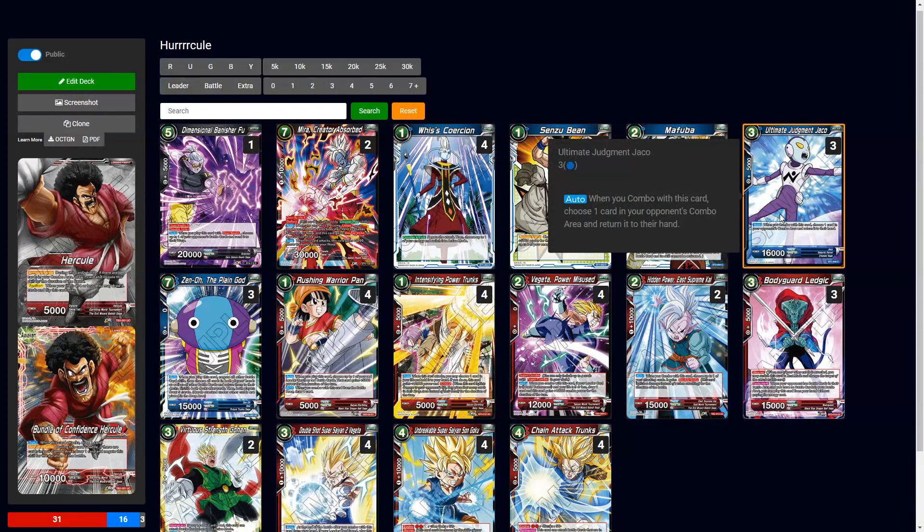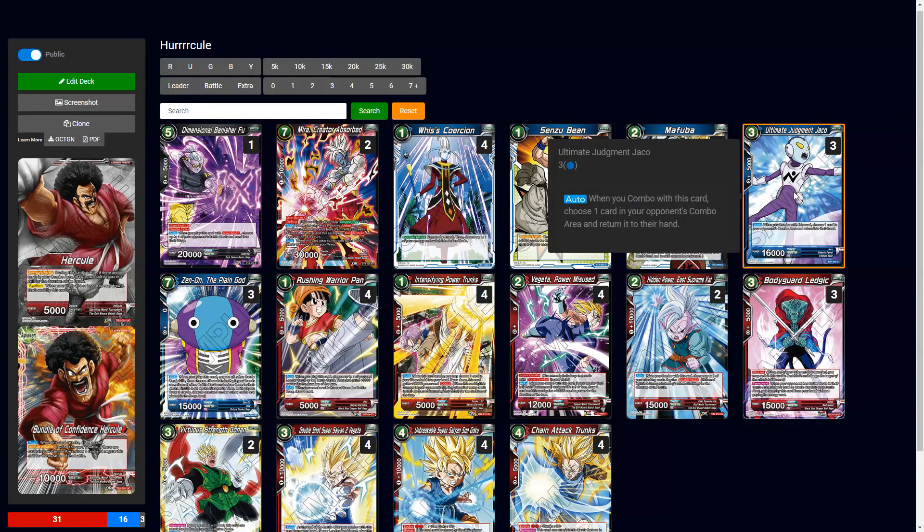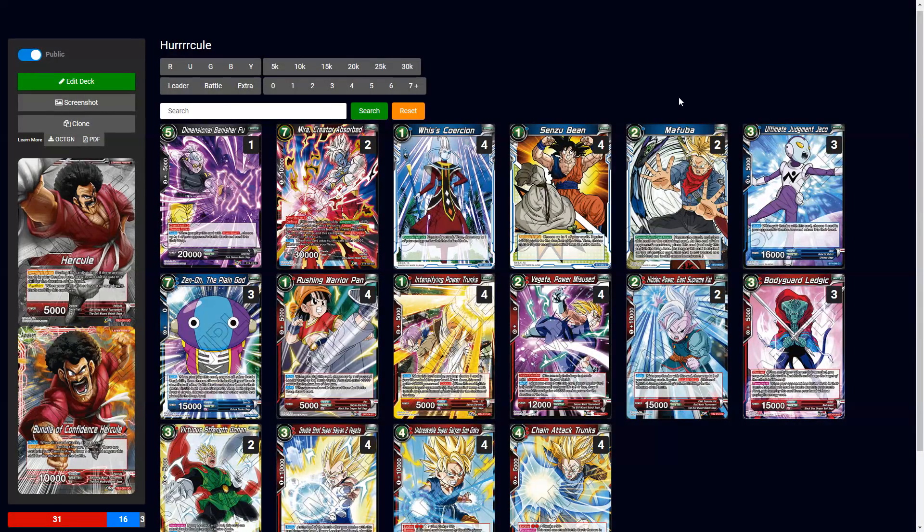Ultimate Judgment Jacko feels kind of needed for this deck because when you're comboing you're mostly defending, and with this card you draw one and get to return one of their combo cards if needed. I was trying to find the perfect blue energy to put a three-of in, and this is one of them — really good on defense and it saves a lot of hassle against final plays.